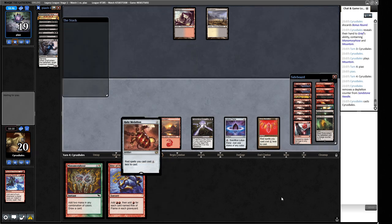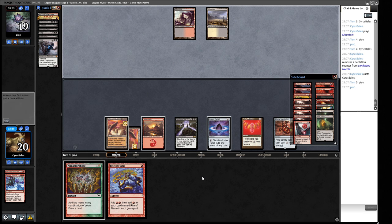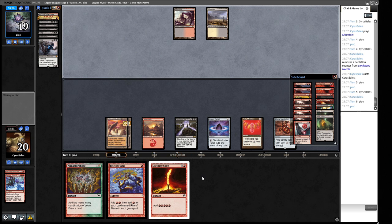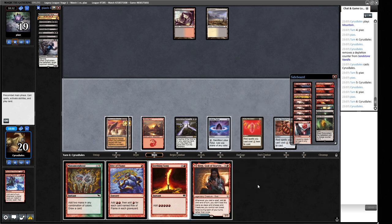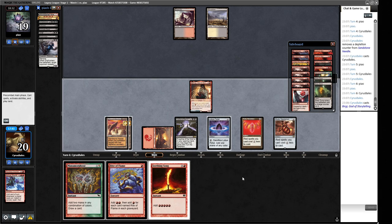We draw another Ruby Medallion and play it out. We need a big draw spell - one of the Reckless Impulse type effects. We boarded out a Jeska's Will which would be reasonable here. We draw Birgi, which costs us one mana. We could turn our Manamorphosis into the Horn of Bounty, but mana isn't really the issue - we'd lose a Sandstone Needle for it. I think we just cast Birgi and beat down a little.